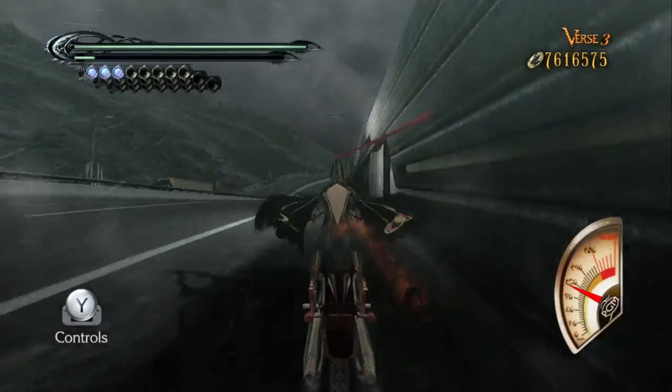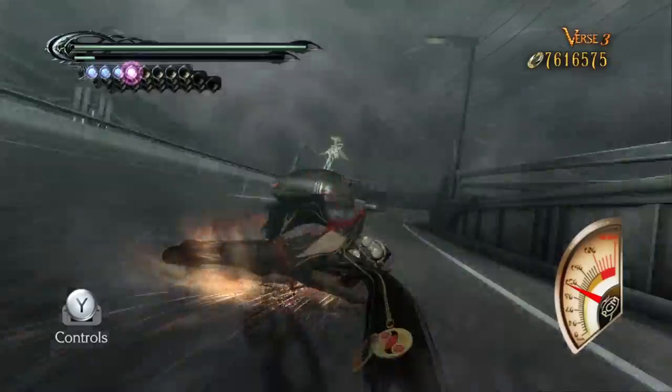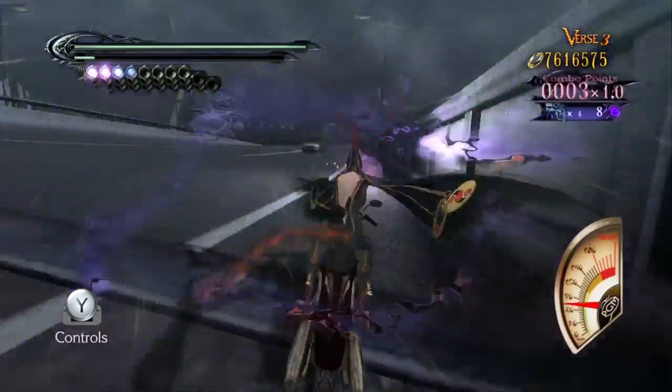Turns out I've been wrong. There are actually four witch hearts that I have yet to collect and I never even noticed. They're on chapters 8 and 14 — yes, the bike and missile stages have witch hearts there.